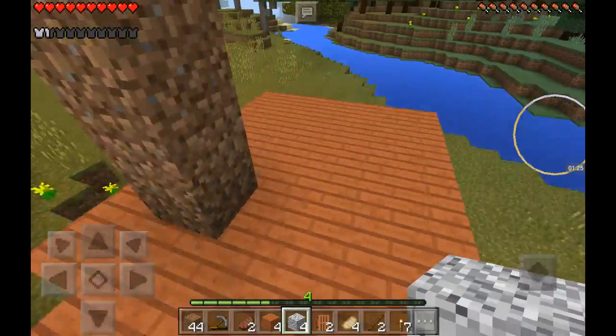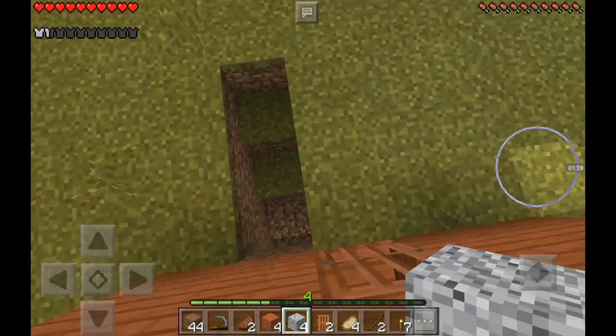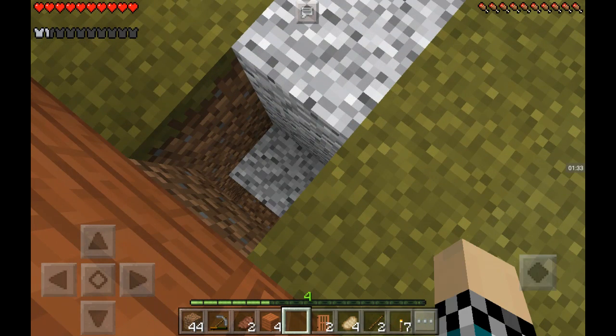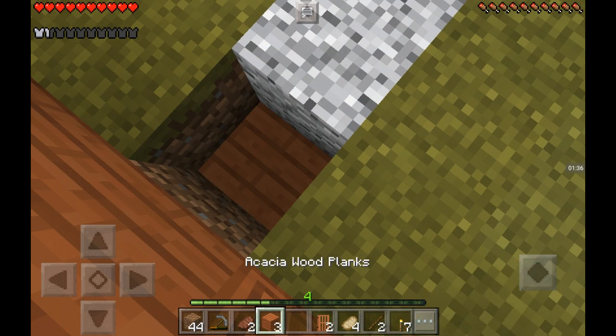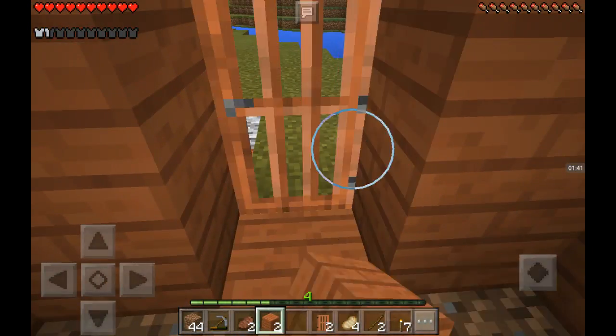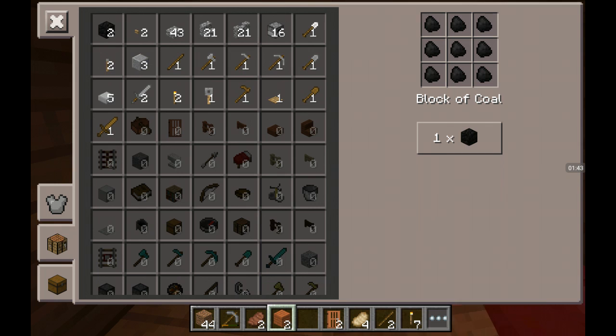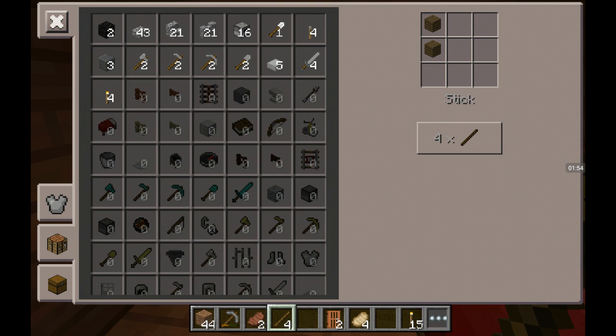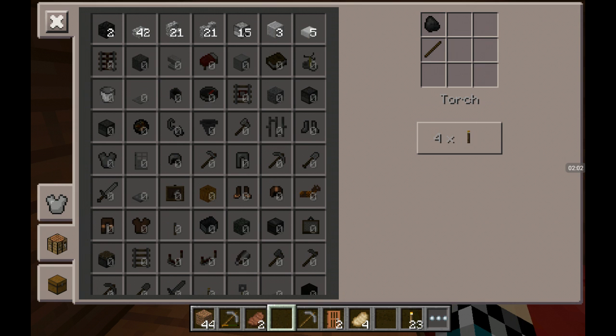Let me show you my beautiful little house. So here's my tiny little house. Let's craft some torches. Let's craft some sticks. Actually, I'll craft a pickaxe. Craft two stacks of torches.